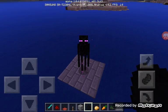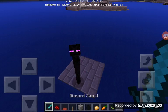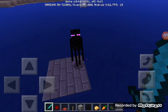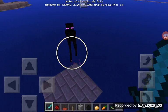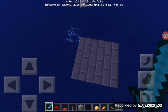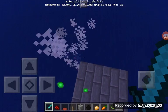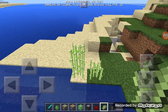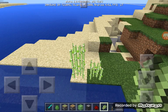If you ever find an Enderman in the middle of an ocean, the best thing to do is just fight it off, because it'll teleport back onto the platform since it hates water and can't get away. See how easy he died? I waited five minutes for this to happen.